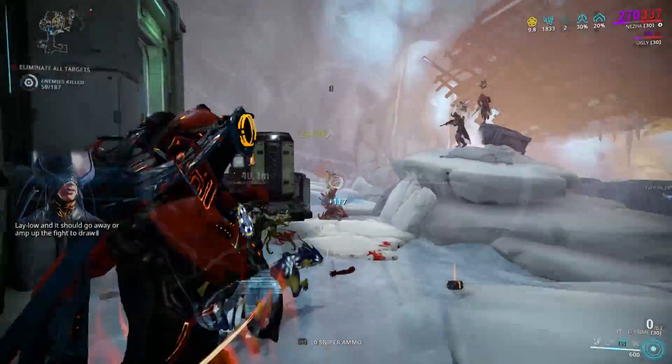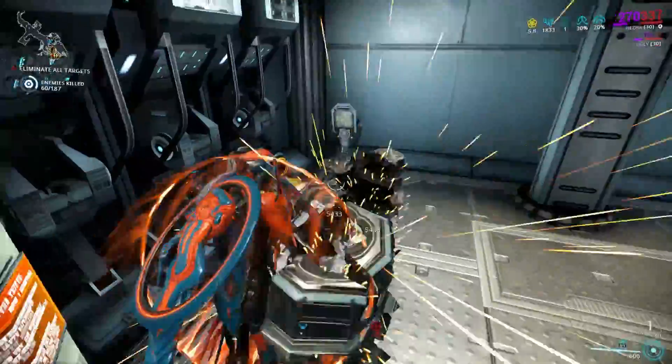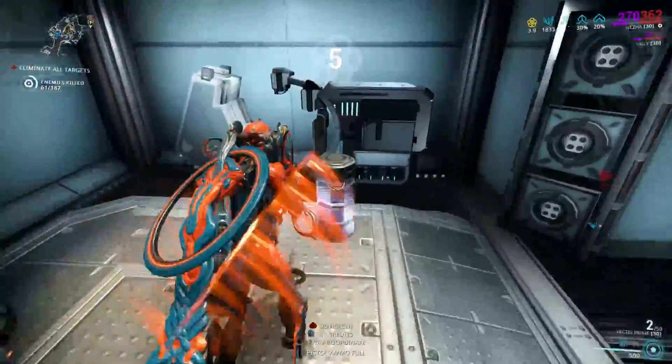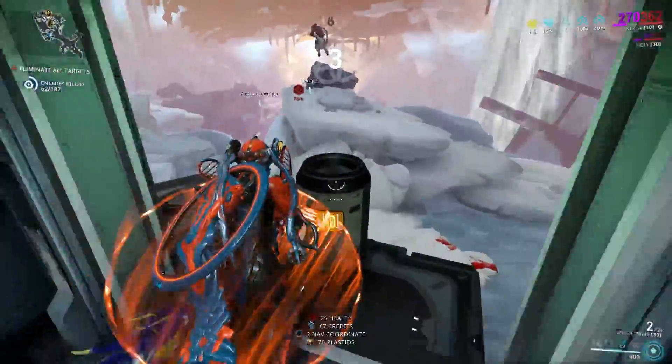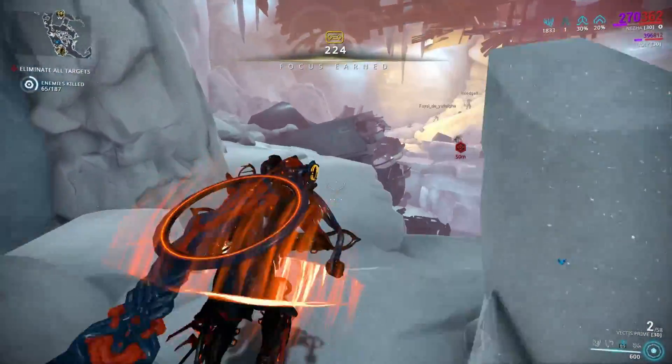Inside Red Veil, the Sarin Prime Chassis has been swapped to the Banshee Prime Chassis. And in Steel Meridian, the Sarin Prime Neuroptics has been swapped to Necros Prime Neuroptics as well.